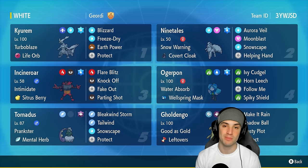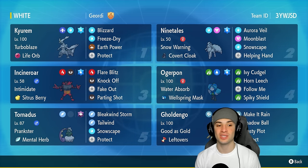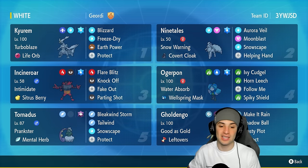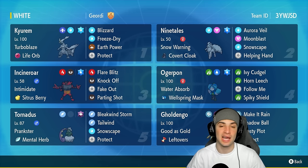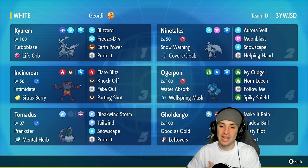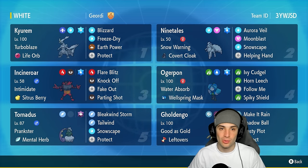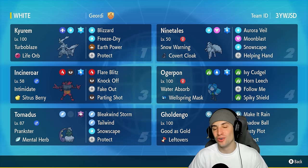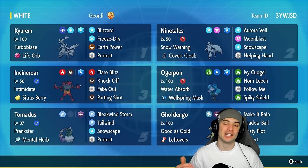Other Pokemon on today's team features Tornadus, who is another great support Pokemon rocking Tailwind and Snowscape, just like Ninetales. So if they change the weather, we can go into Tornadus and pop Snowscape with Prankster — it will go first and we can get the snow back on the field. The other three Pokemon are Incineroar, Ogerpon, and Golduck. Incineroar does its own thing, Ogerpon is for physical attacking, and Golduck for special attacking.